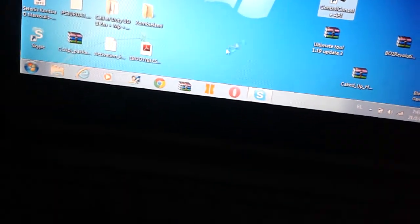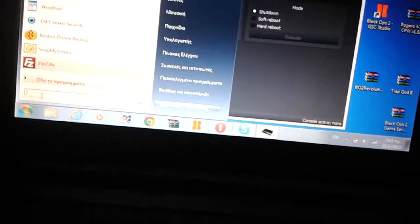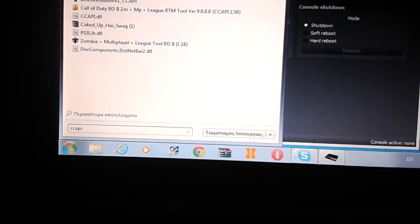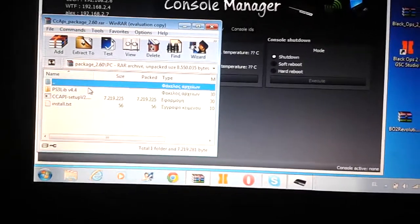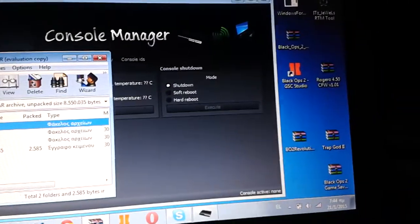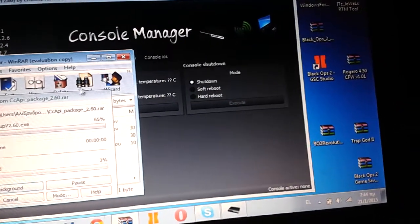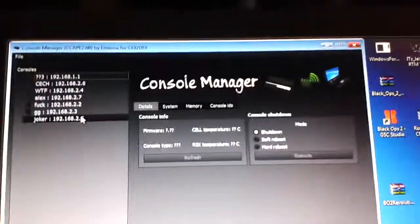We go to the Control Console — the Console Manager — and we download it on the PC. Go to the PC, download it the same way from the site.